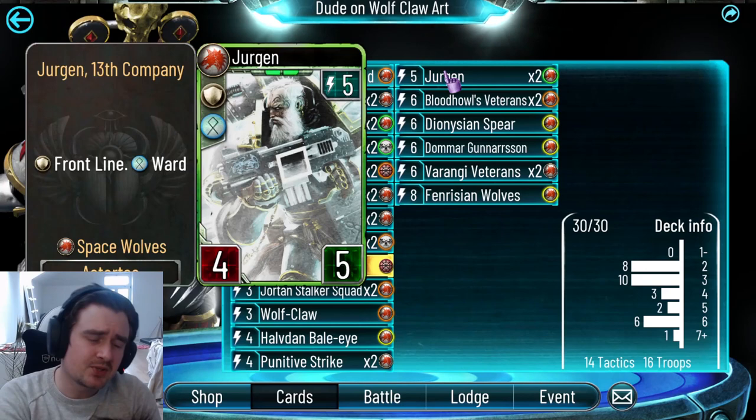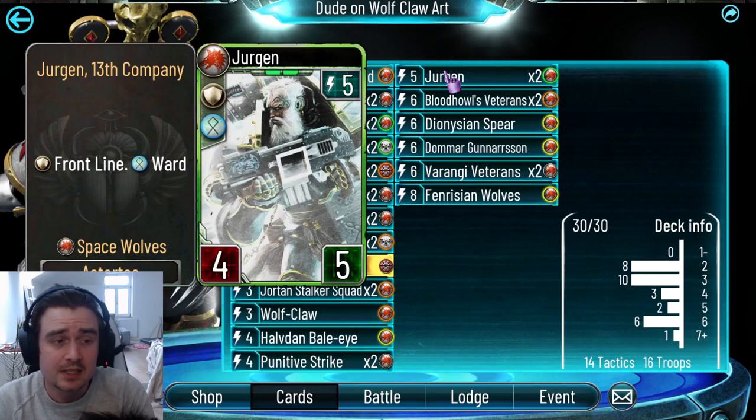Jurgen — not much to say. He's just a very good five-drop. I think he's also in every Space Wolf deck just because he's good. He's a 4/5 Frontline with Ward, so many enemies will have to attack into him. Melkotorot can't bounce him. Just a really good card overall.